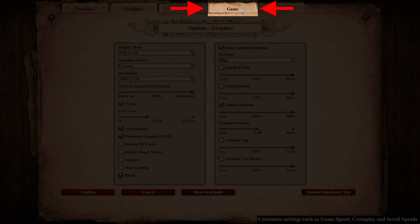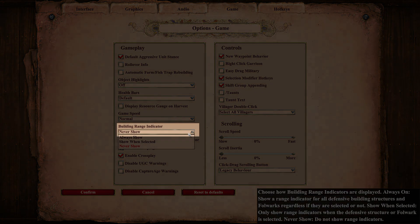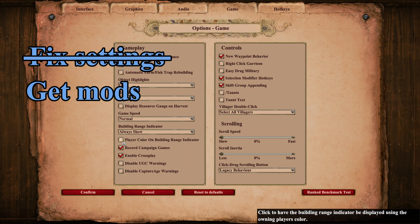Now, when we've adjusted the graphics, we head on over to the game tab and enable this new nifty feature called Building Range Indicator. Now we are done with the settings.